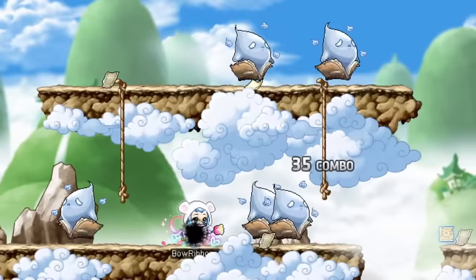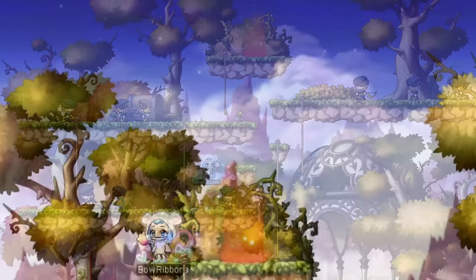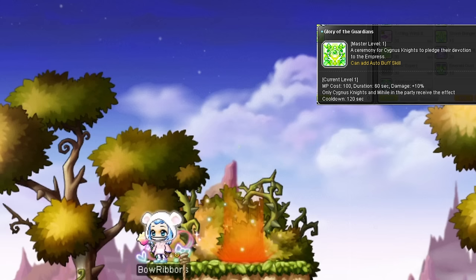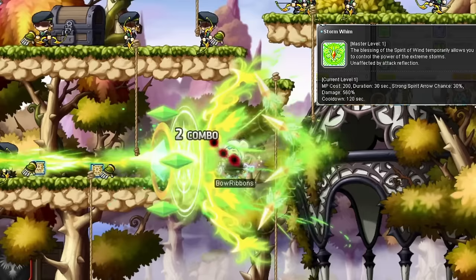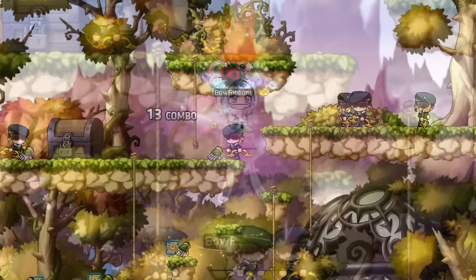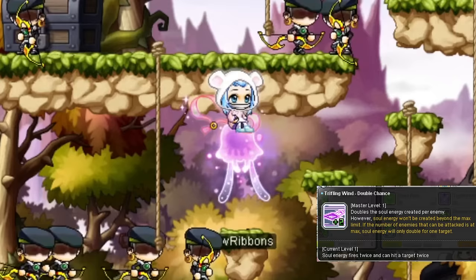Hyper skills start you off pretty strong with Monsoon, which is simply a giant AoE attack that also debuffs enemies, 30 second cooldown. Glory of the Guardians is the Cygnus equivalent to Epic Adventure — 10% damage for you and all Cygnus Knights in your party, 1 minute uptime, 2 minute cooldown. Your third hyper skill is Stormwim, which makes even more stronger arrows fly out of you at a 30% chance, 2 minute cooldown. For hyper passives, for both grinding and bossing, get everything for Trifling Wind: reinforce for extra damage, enhance for extra activation chance, and double chance for a chance to have double the amount of winds per activation as well as them able to hit enemies twice.